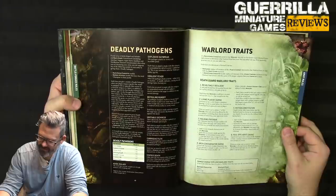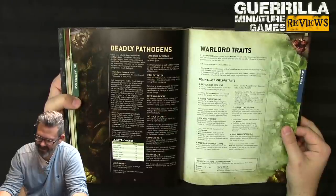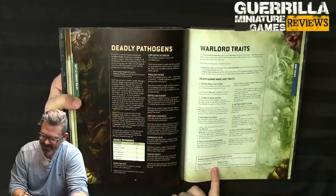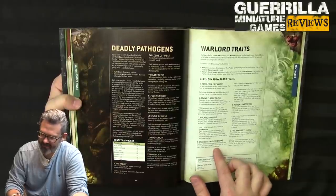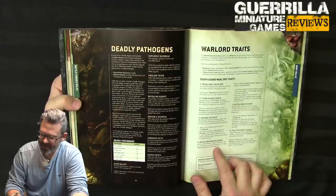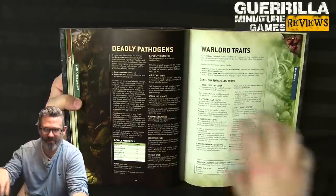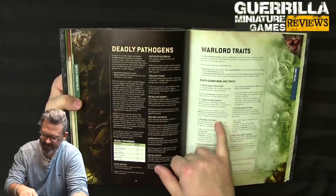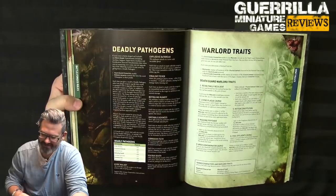Rotten Constitution: +1 toughness, and attacks with AP -1 or AP -2 against the warlord are treated as AP 0 — you ignore AP 1 and 2. Foul Effluence: enemies within 6 at the end of movement phase take a mortal wound on a 4+. Named characters: Typhus has Shamblerot. Mortarion has Revolting Resilience, Living Plague, and Arch Contaminator — so he's always got re-rolls for melee and a 12-inch bubble of re-rolls, plus enemies within 3 of him can't use their aura abilities.